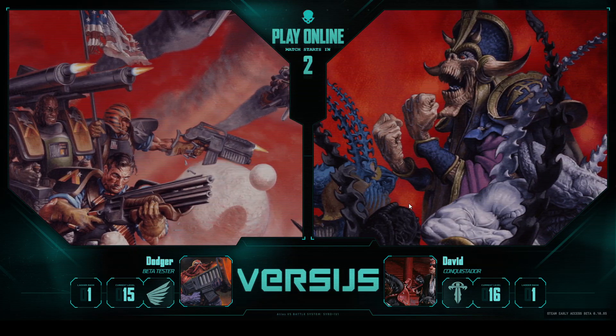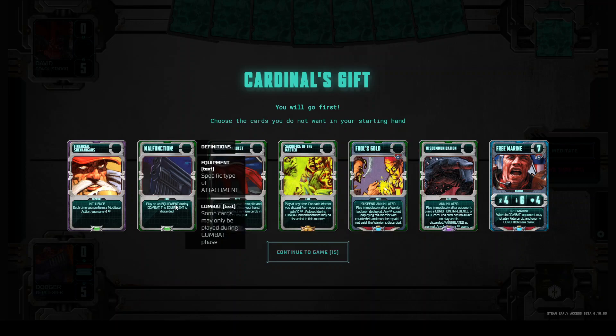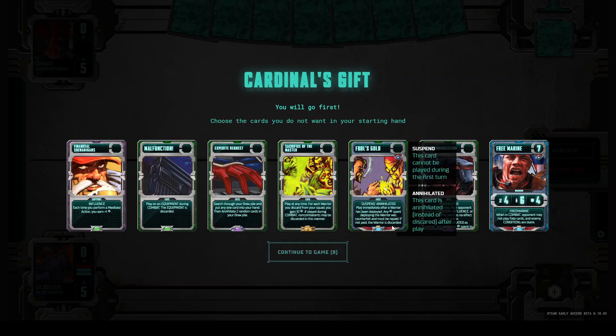Okay, here we are. We play against David — his rank is first rank and level 16. So that's our first hand. In the original card game, Cardinal's Gift was only given if you had no warrior in your starting hand. Here we can choose which cards we don't want and get them replaced. The starting hand looks very nice. We play against Agaroth. I think we just keep this hand. We have a card to get mana to destroy equipment, something to tutor with, a card to destroy our warrior and get money.